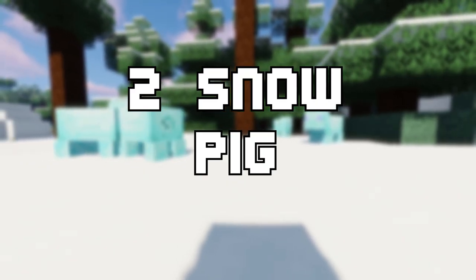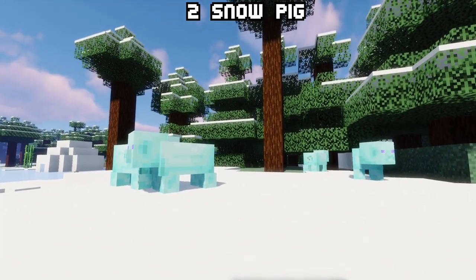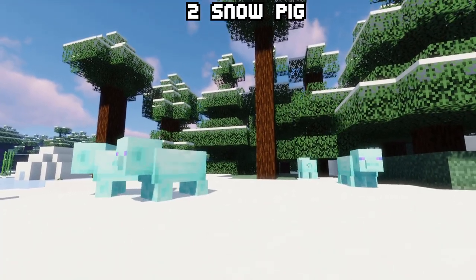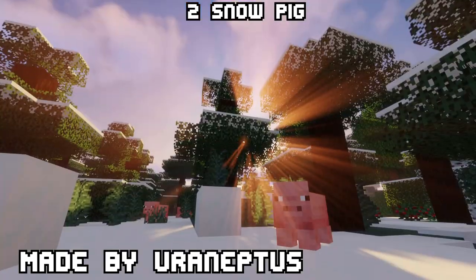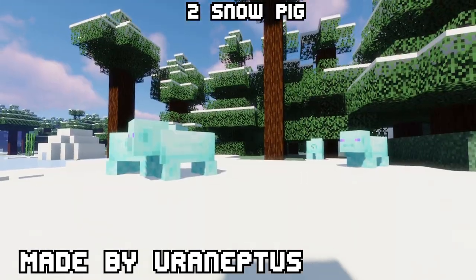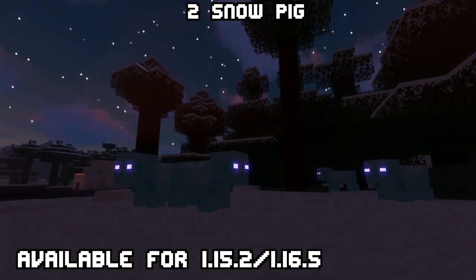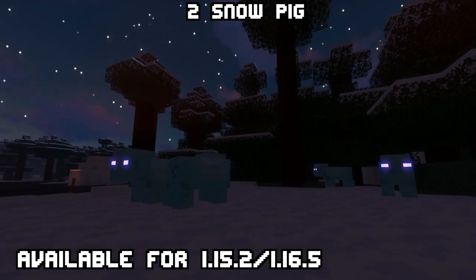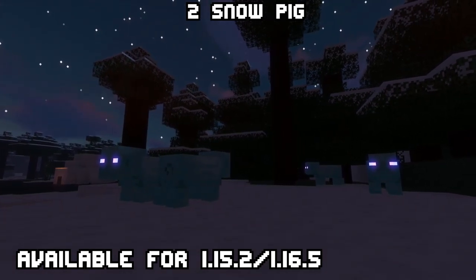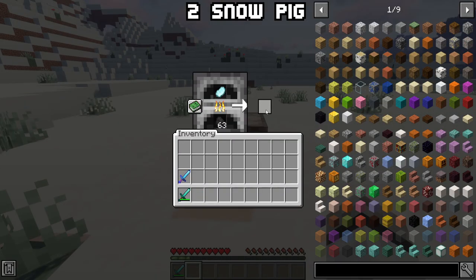Two: Snow Pick. Now to this random sounding mod. Ever thought snowy biomes are just dreary? What if we add pigs there — but not those normal pink pigs. Snowy pigs with glowy eyes! These pigs will spawn in every snowy biome like snowy tundra. If you kill those snow-mutated pigs they will drop a frozen pork chop, which can be thawed into a normal pork chop.